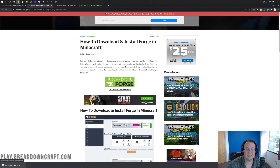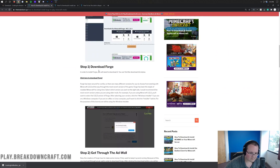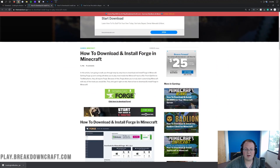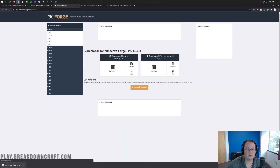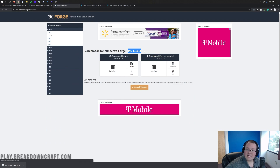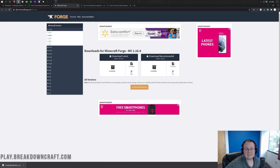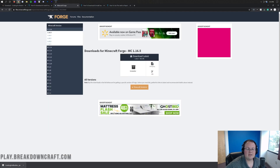That will take you to a page where you want to scroll down until you see the green Download Forge button. This is our text tutorial for Forge — if you don't have any issues, it can really help you out. Click on this green Download Forge button. It'll take you to the website where you want to make sure it says MC1.16.5. To get it to say that, come to the left-hand side and click on 1.16.5. You may need to expand 1.16 to see 1.16.5. Once you do that, it'll say MC1.16.5. All you want to do is come under Download Latest and click on the Installer button.